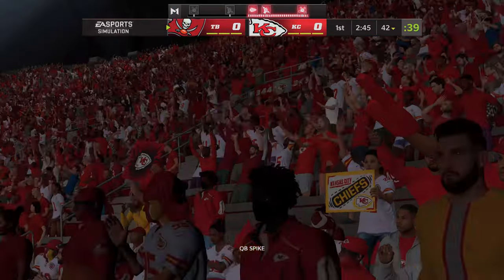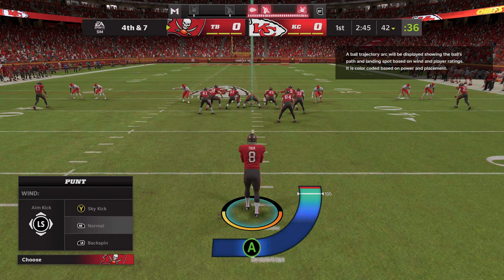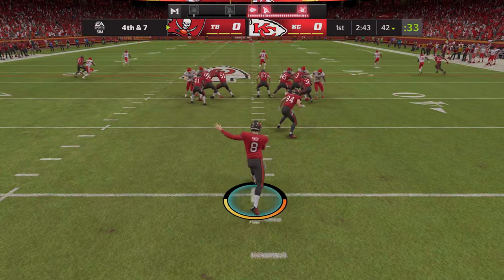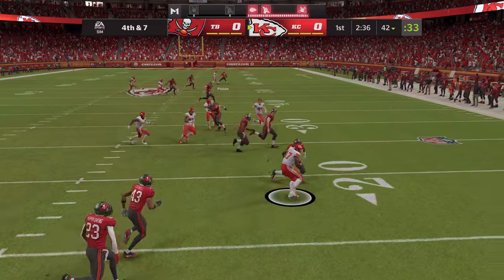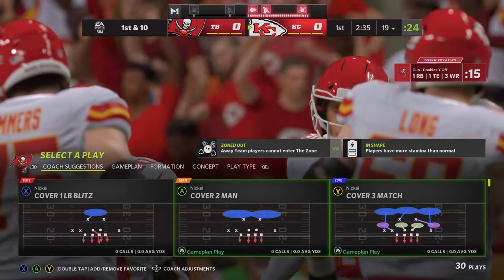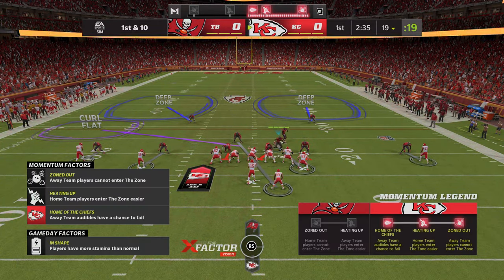Two yards is all they get on the completion. It's fourth down. On now is the Clemson man Bradley Pinion to punt this one away. Here's Hardman to return — 43 yards on the punt, 7-yard return, and it's Chiefs football. First and 10. Mahomes will lead the Chiefs on first and 10 at their own 19-yard line.